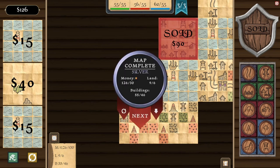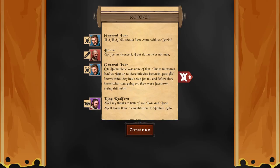Silver — I'm still a little confused on the grading system. Jaren's huntsman led us right up to those thieving bastards. God knows what they had set up for us, and before they knew what was going on, they were face down. Well, my thanks to both of you. I think I did it — I'm not sure. The story is interesting, but it's a little bit vague how my actions are influencing it.